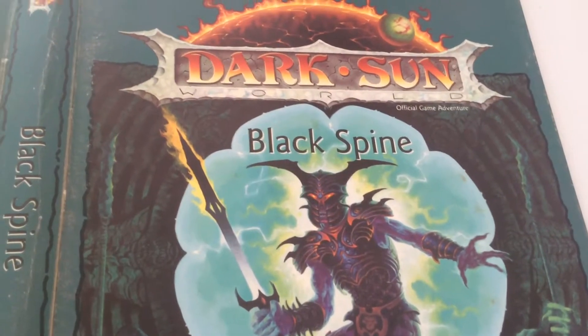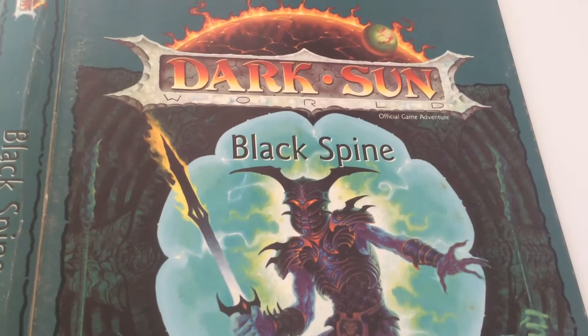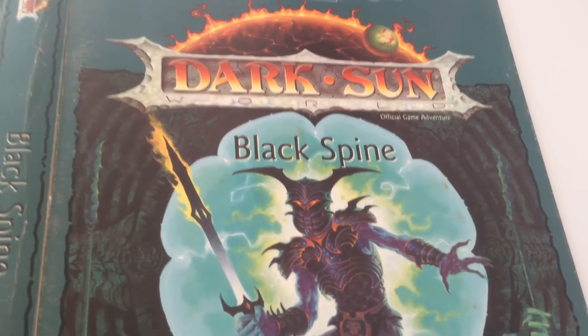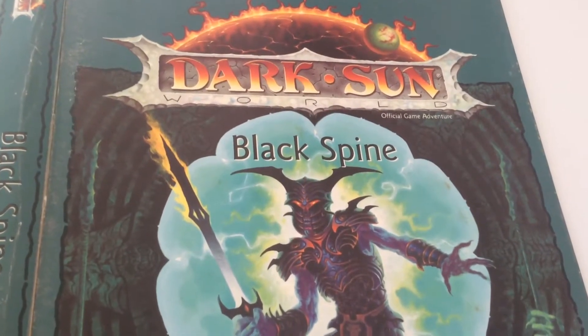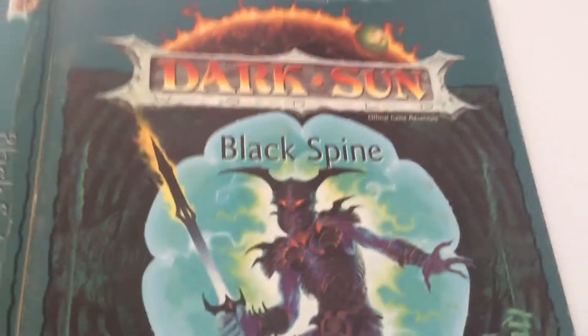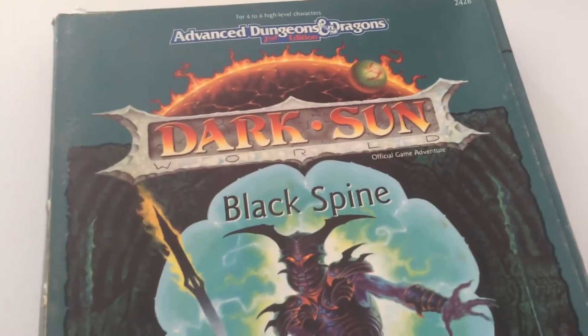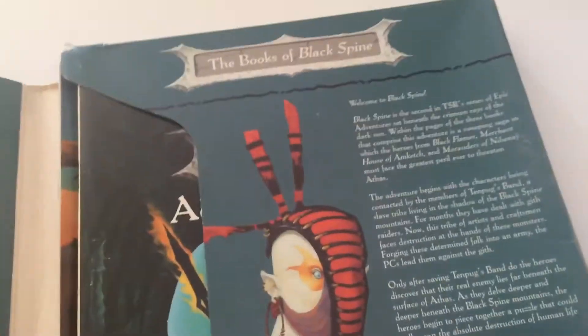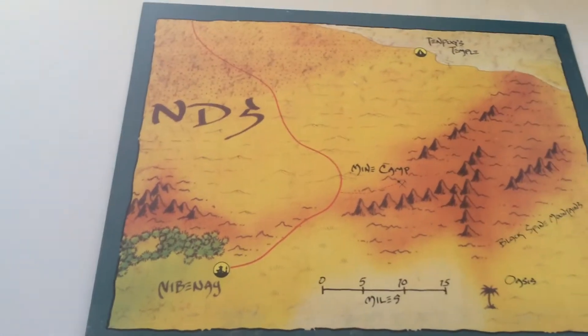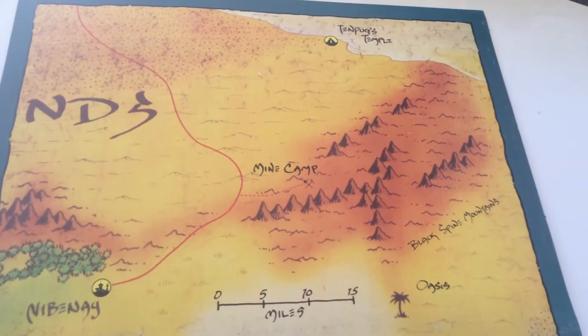So today I'm going to review Black Spine, a Dark Sun adventure for four to six characters of 10th to 13th level. This is for second edition Advanced Dungeons and Dragons in the Dark Sun world. It takes place in this area near the city state of Nibbunay in the Black Spine Mountains.